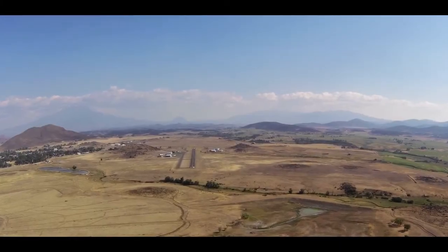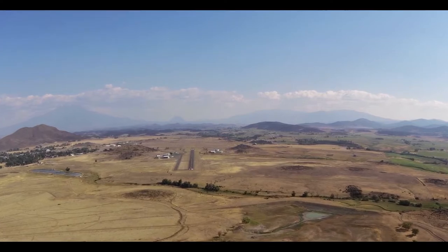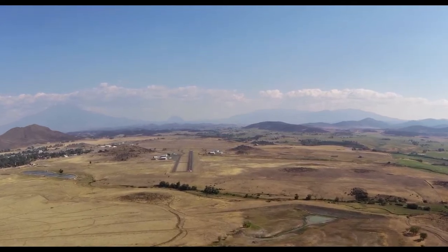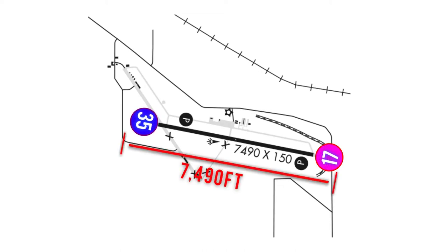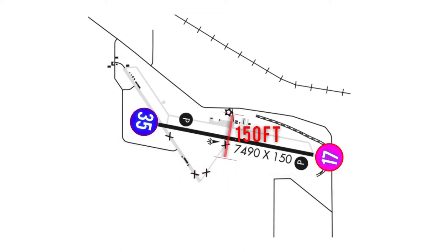Siskiyou Airport is located in the beautiful Shasta Valley with mountains close to the airport adding to the charm. Runway 17/35 is 7,490 feet long and 150 feet wide.